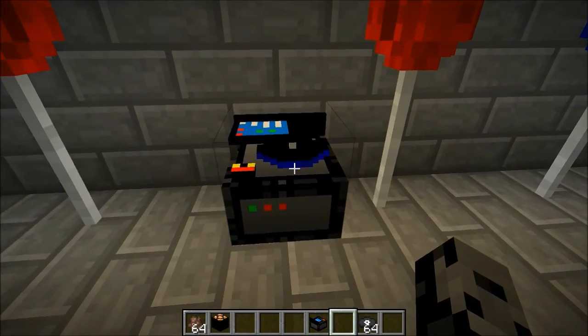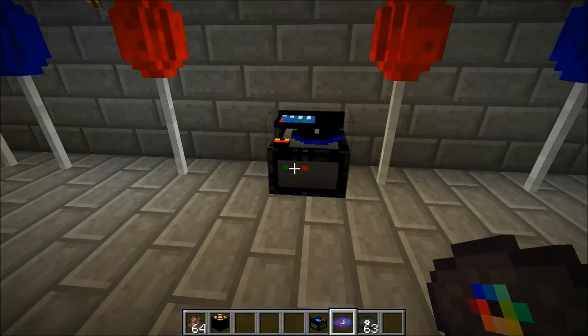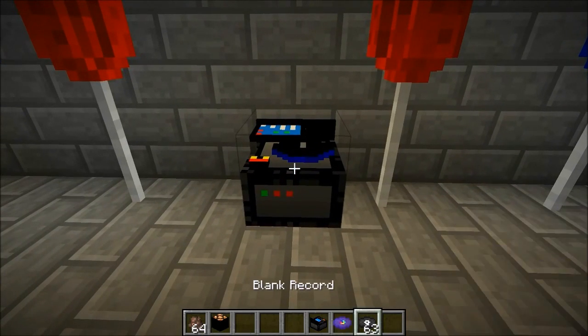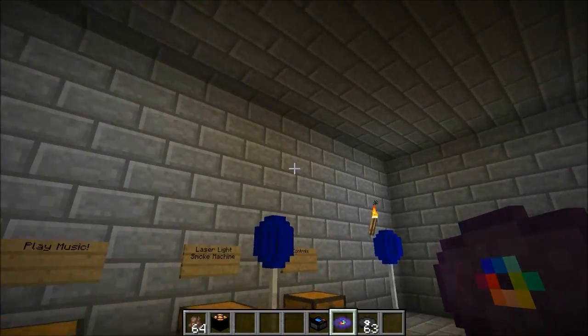So this is what you have to do: you right-click it, and in here you can actually put in a blank record. For this, you kind of have to go into the config and stuff, so I can't really show you guys exactly how to do it. But the information is really simple if you check the download page. So what you do here is you click one of your songs, which you put into a specific folder. I'm going to click on the arcade, and now it's on the music disc. So you can actually play this - that's all you have to do.